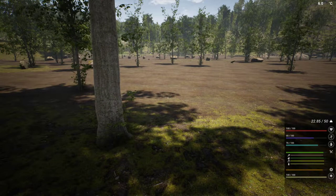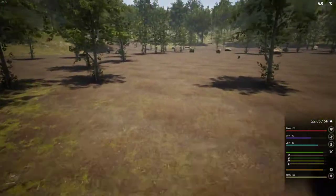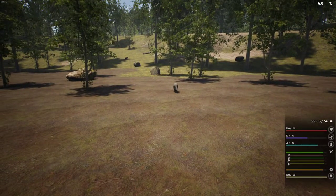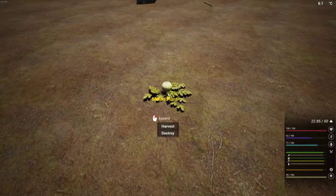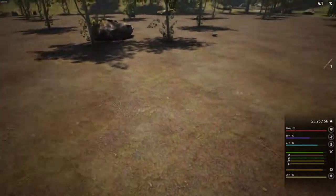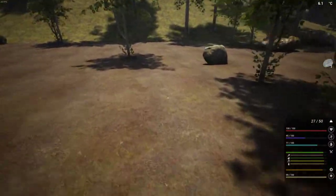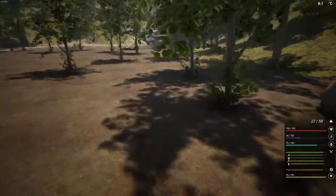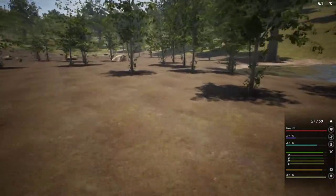Don't worry about picking up everything because it will all come again — it just drops normally. That's five. There's some over here. That's not a rock, that's a raccoon — crazy raccoon. There's a yummy melon and we'll grab that, and a stick. Six rocks, rather.